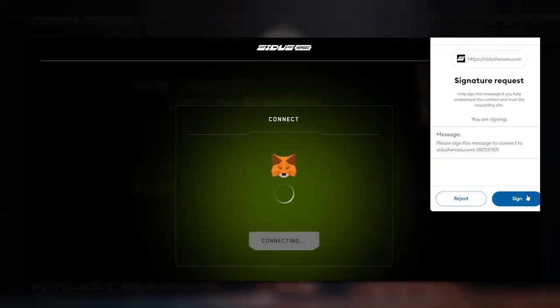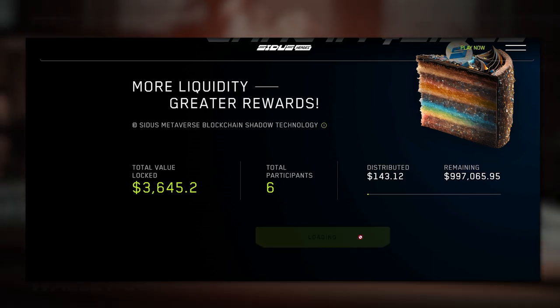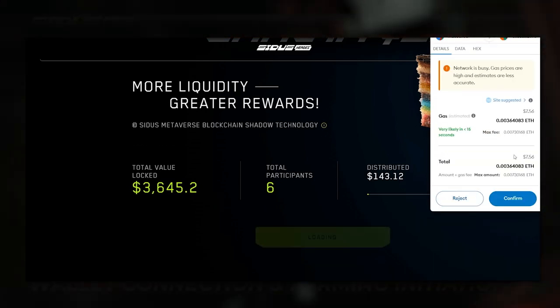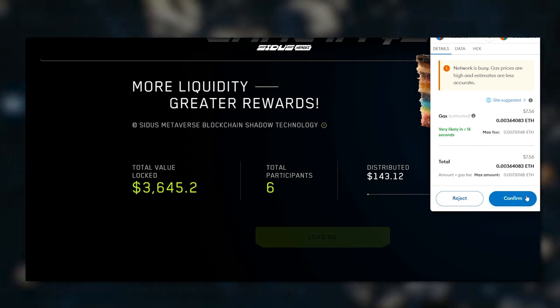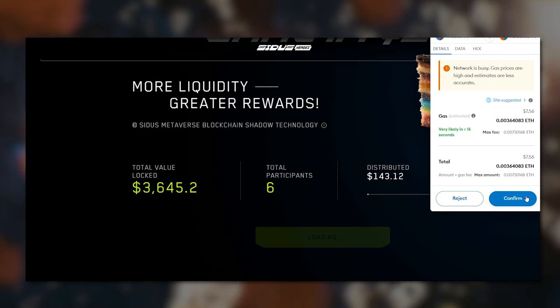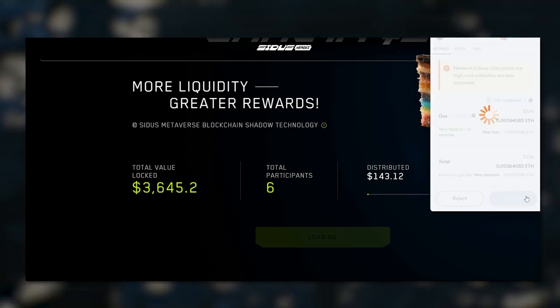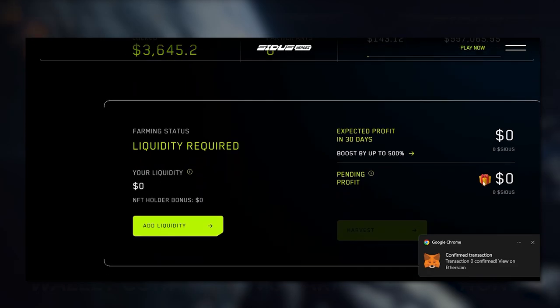Once your wallet is connected, you'll be able to see any LPs you have. Just simply press Start Farming and your wallet will prompt you to agree to a fee to initiate farming. Sometimes it could be quite costly, especially when the Ethereum network is busy. But after that, just confirm the transaction and voila — you are now officially farming Cytos.